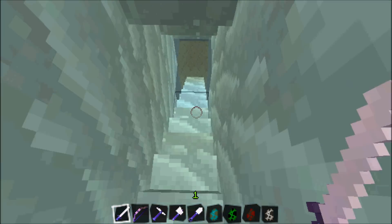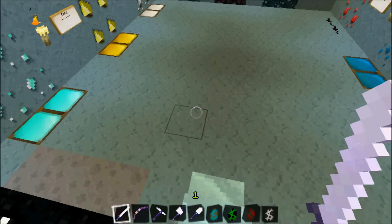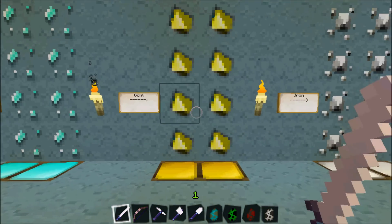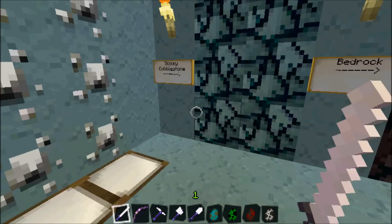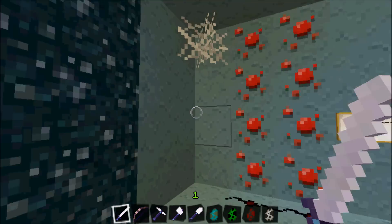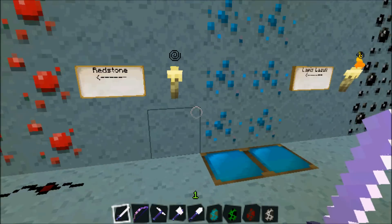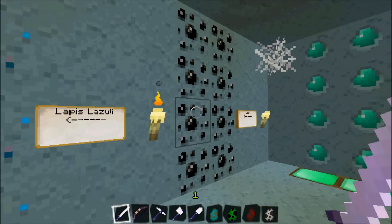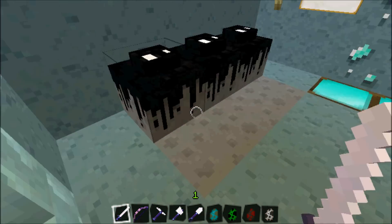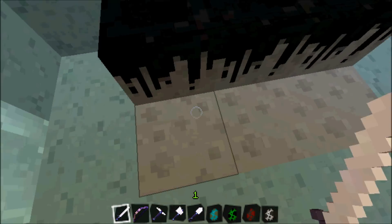As we head down these stone brick stairs to a regular stone flooring, the ores all look very nice. We have your diamond with its block, gold ore with its block, iron with its block, mossy cobblestone, bedrock, gravel, redstone with its wire, lapis lazuli with its block, coal, and emerald with its emerald block.